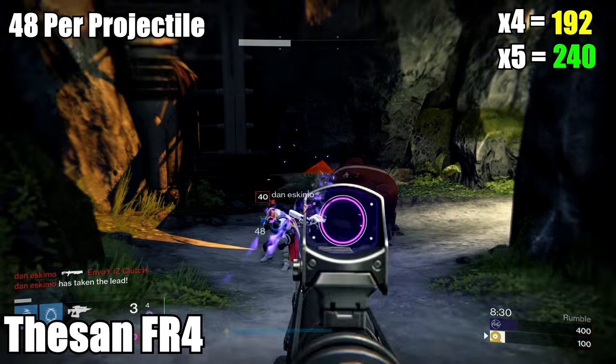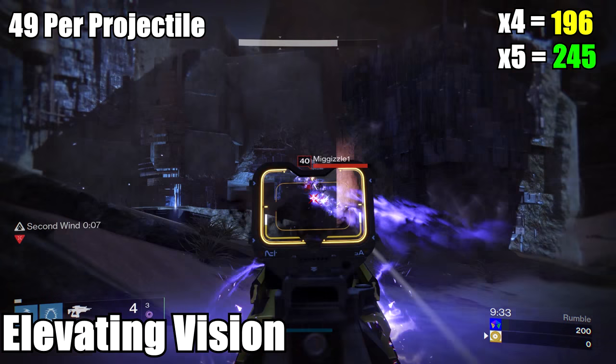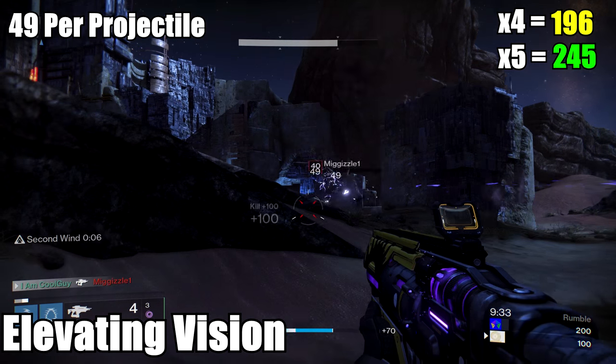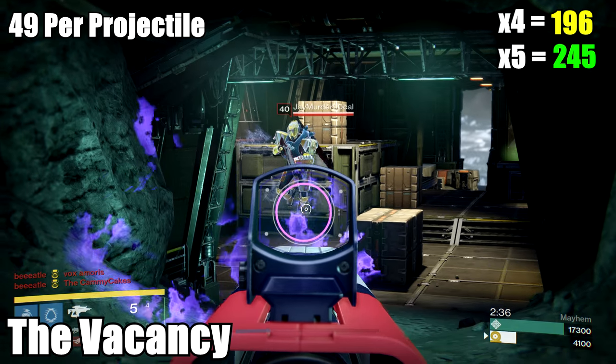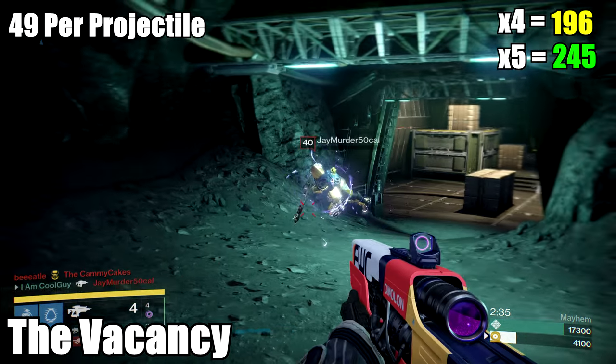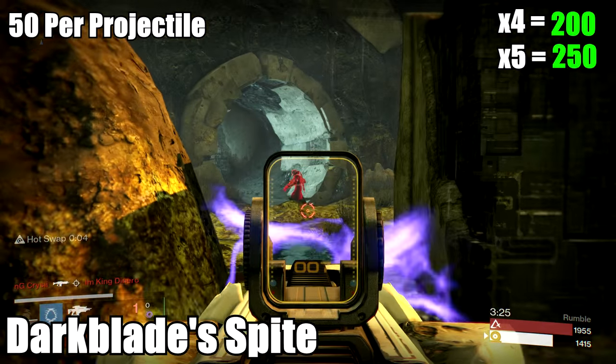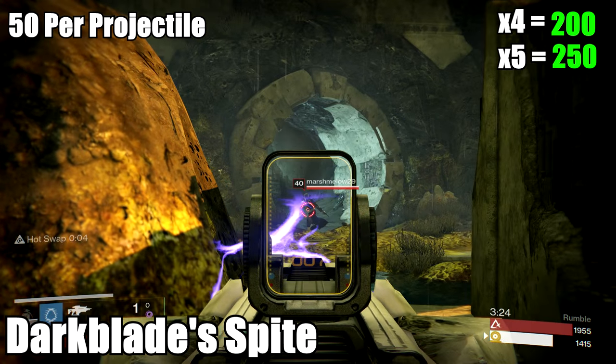The Gunsmith Thesen does 48, so 4 is 192 and 5 is 240. The Trials of Osiris Elevating Vision is 49, so 196 and 245. The Vacancy — get this one if you like Fusion Rifles — also does 49, so 196 and 245. Then we have Darkblade Spite: it does 50 per projectile, so 4 of them will be your 200, the magic number, and 5 is 250.